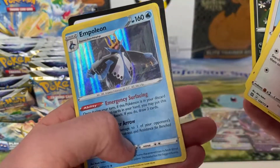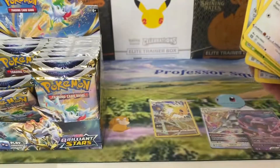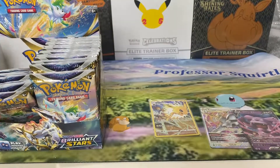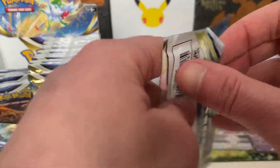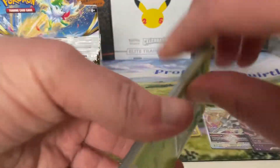You've got another holo — Perlion. And there's the code card. Not bad. Probably halfway through the last side? I've got seven packs to go on the other side. The saying is, if there's packs on the table, there's always chances of hits.